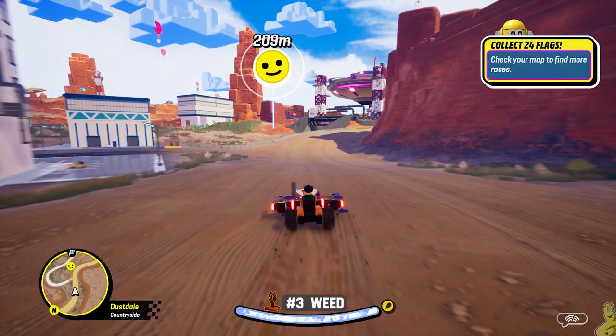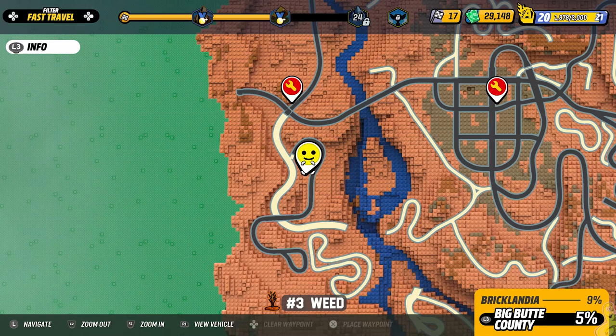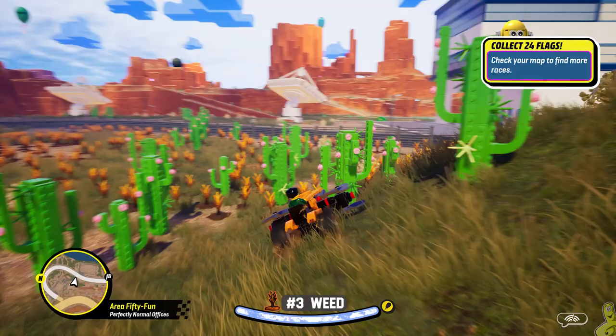We've made it to our next marker. There wasn't a weed on the exact location so I removed the marker and there they are — a big patch of weeds. One thing I didn't cover at the beginning of this video is the Weed Chopper 5000 and how to unlock and equip it.